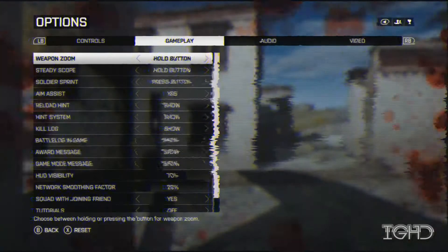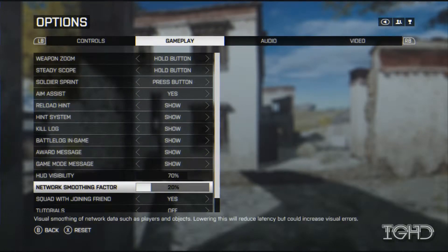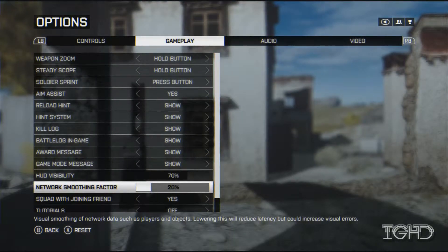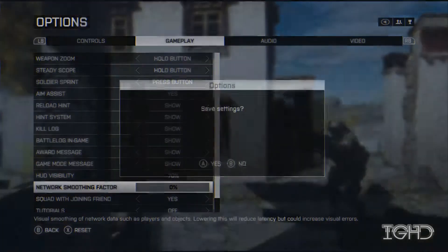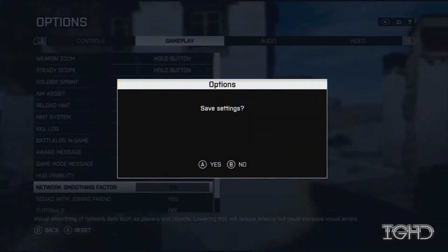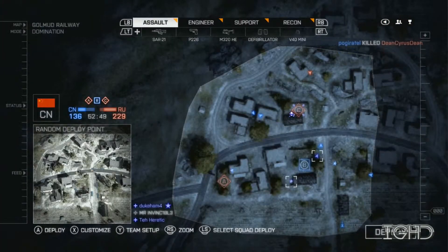What you have to do is go to Options, scroll up to Gameplay, and go all the way down until you find the tab that says Network Smoothing Factor. Mine is set to 20% there but we're just experimenting. It comes as a default of 50%, but what you want to do is drop it all the way down to 0% and hit Save. Then back out and back into your game.